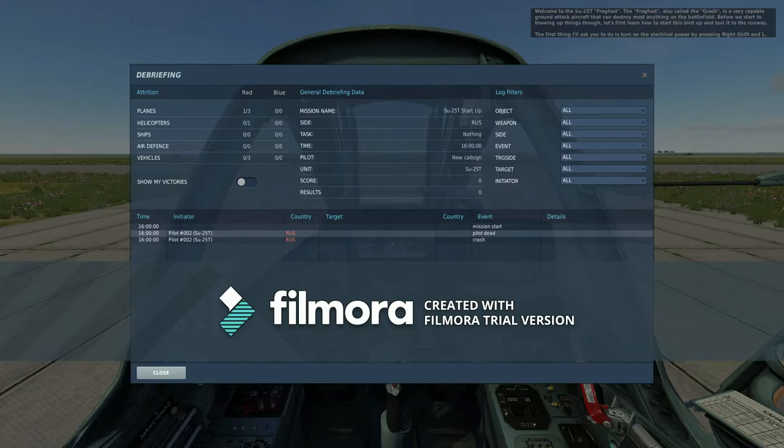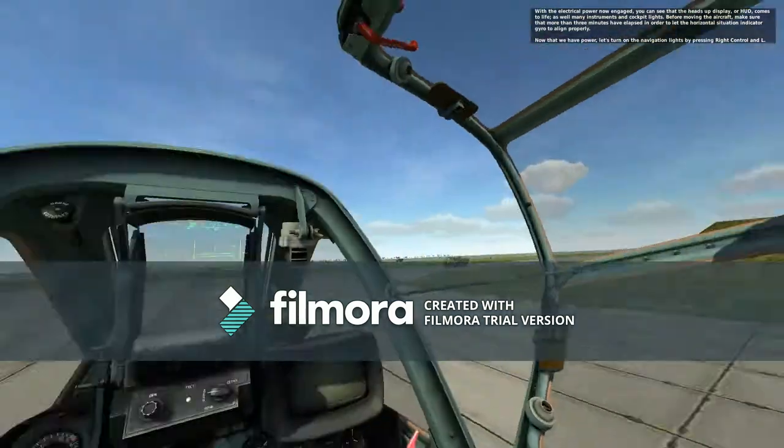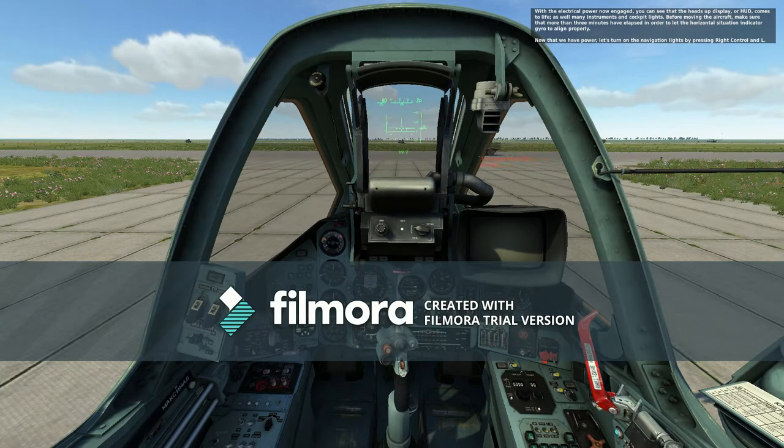The first thing — turn on the electrical power by pressing Right Shift and L. With the electrical power now engaged, you can see the heads-up display, or HUD, comes to life as well as many instruments and cockpit lights. Before moving the aircraft, make sure more than 30 minutes have elapsed to let the horizontal situation indicator gyro align properly. Now that you have power, let's turn on navigation lights by pressing Right Control...